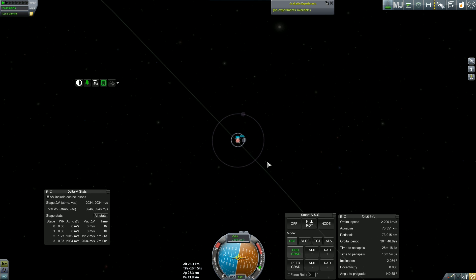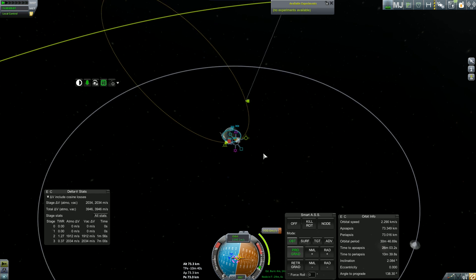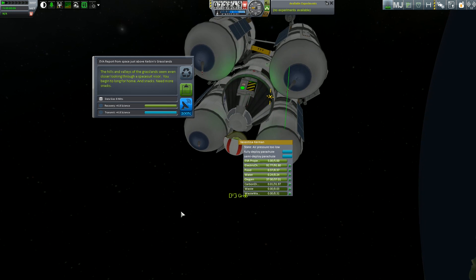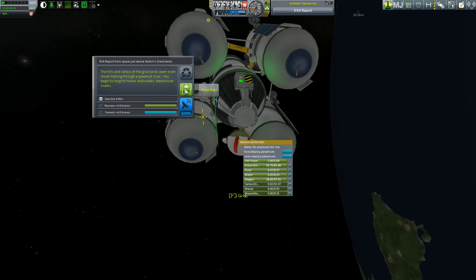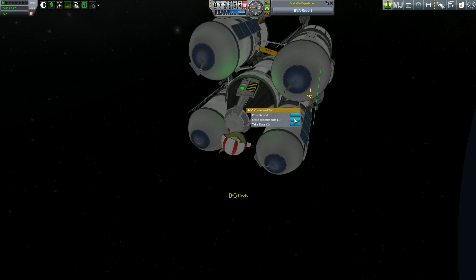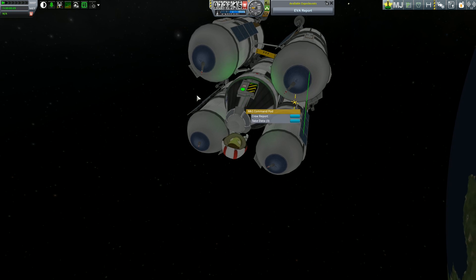Going to Minmus will provide the opportunity for a lot more science and I'm looking forward to that. EVA reports you can stack, it's crew reports you can't. Where is Minmus? Over there. I think we're slightly too far ahead in our orbit to hit Minmus - we're going to have to go around again. Minmus is inclined, so getting to Minmus is a little bit more involved than going to the Mun, mainly because it involves an inclination change. For Minmus you do the same as for the Mun - burn when it's on the horizon - and then you also have to do an inclination burn. EVA reports are just coming in one after another since we're flying so fast at low orbit - shore, desert, mountains, highlands, grasslands, ocean.